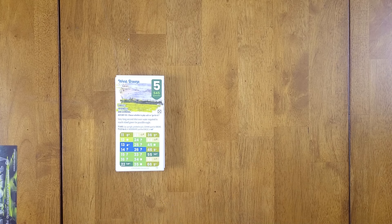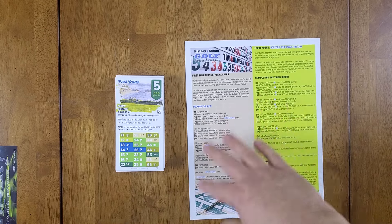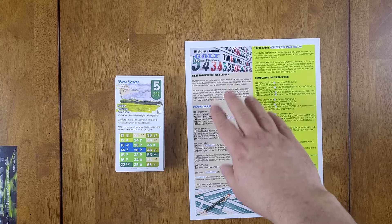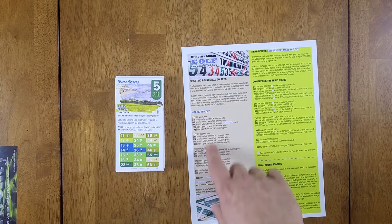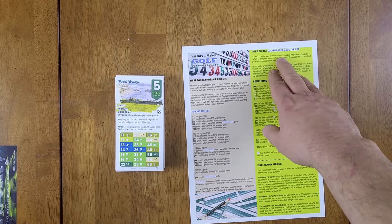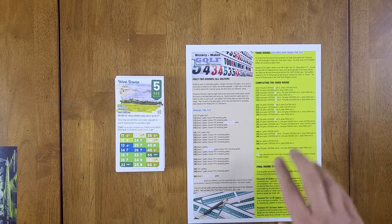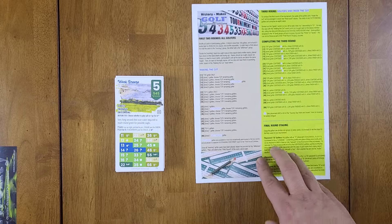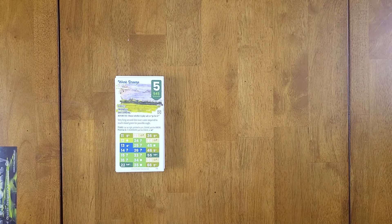Let's talk about tournament mode. The card explains: you do the first two rounds with all golfers, roll for making the cut, then do the third round with golfers who made the cut, complete that, go into staging for the final round, and then play out the final round hole by hole. This way you can play the entire tournament in a reasonable amount of time.